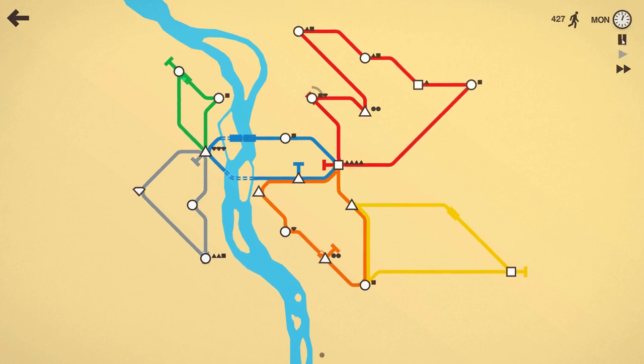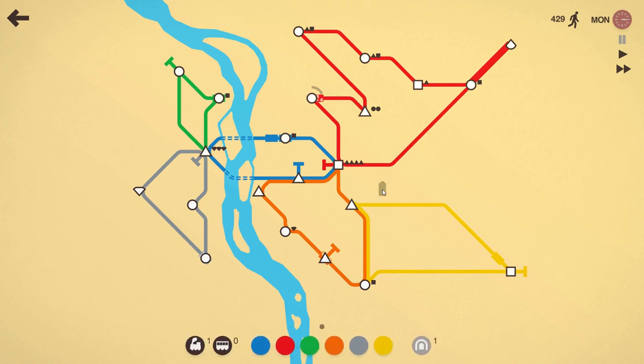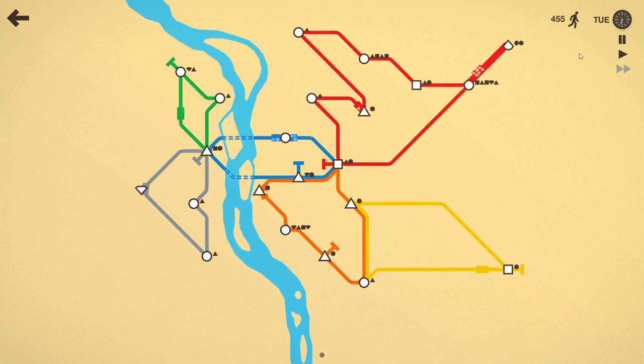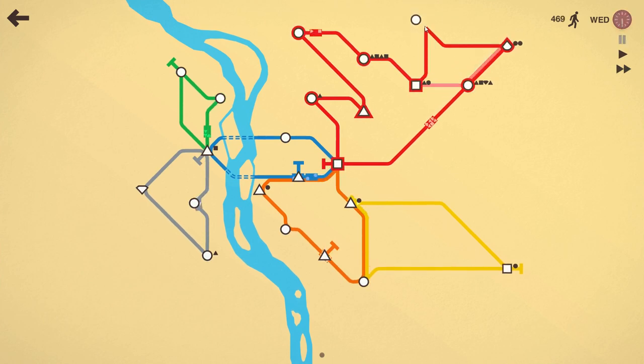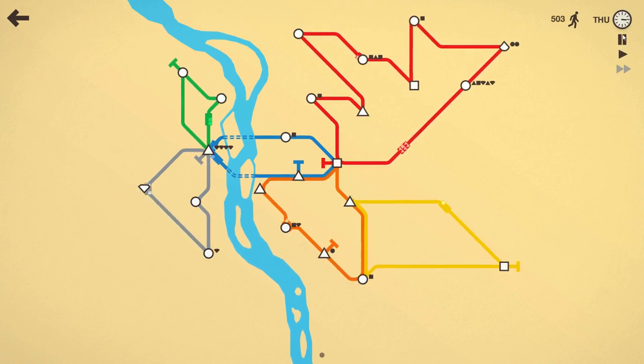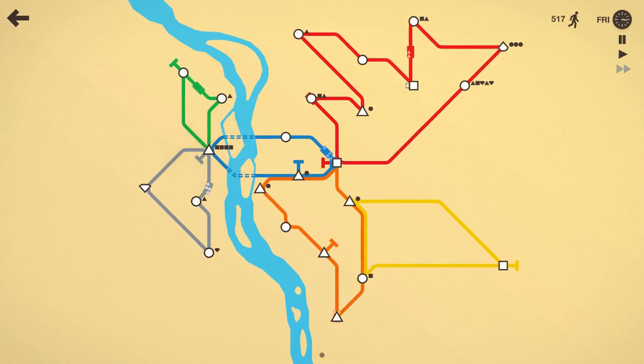We now have two trains on red. We do need two trains now. This is getting ridiculous. So red lines are a weak point for sure — all the other lines are doing just fine. We should be able to last out the rest of the week.